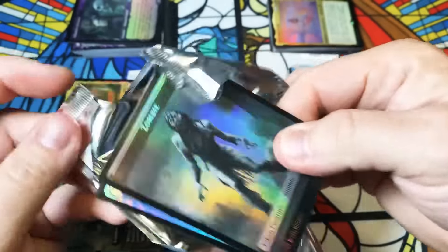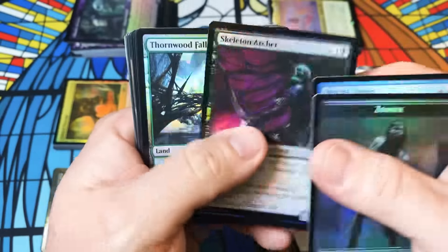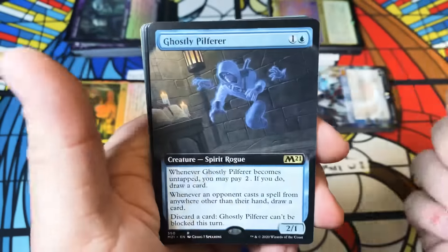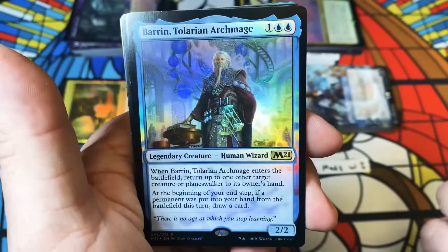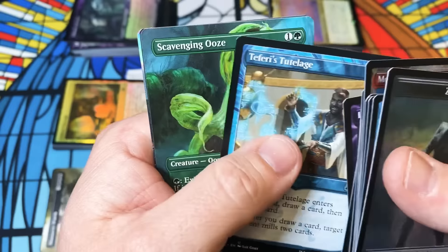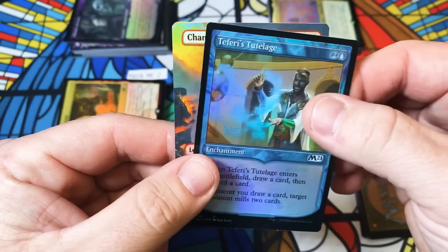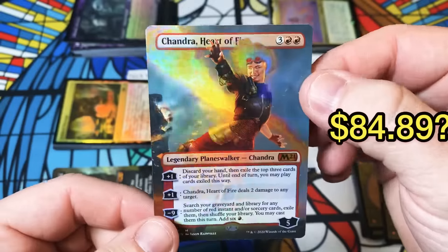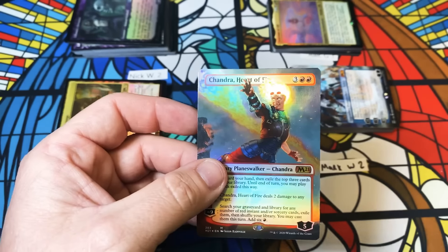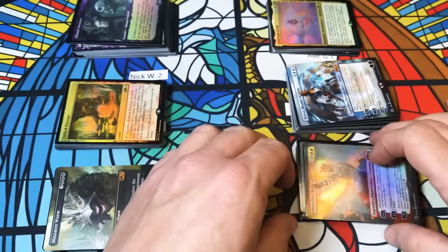Mark almost missed this — he messaged me at the last second before I was going to replace his spot with somebody else, so I'm glad he made it in. This is the first time he's getting to participate — welcome to the channel. Showcase Mountain, Pilferer, Baron Talarion Archmage — I feel like we're going to see this guy, he's going to be pesky. A Caravaner, and we got something in the back — a Scavenging Ooze full art. I love this card. And Teferi's Protection!